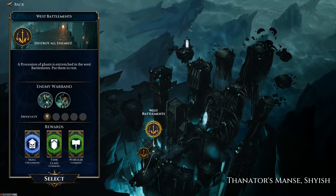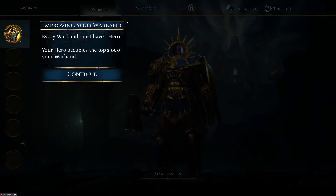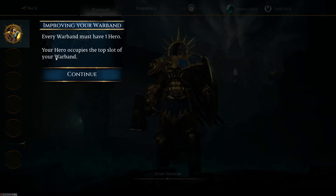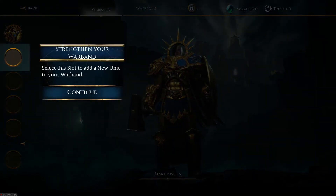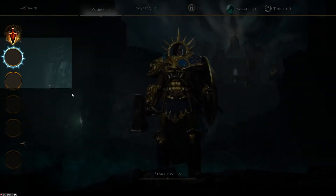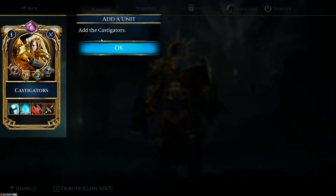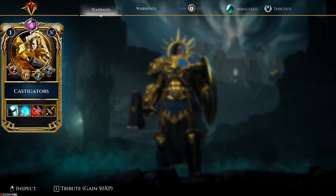We're gonna go here. Now I can click on your war gear, but no more information. So we're going to the West Battlements. Let's see what happens. Improving your warband — every warband must have one hero. Your hero occupies the top slot of your warband — Freya Skyhelm. Select the slot to add a new unit to your warband. Add Castigators.